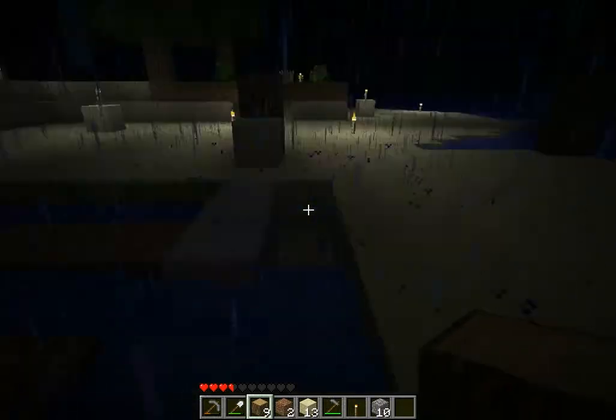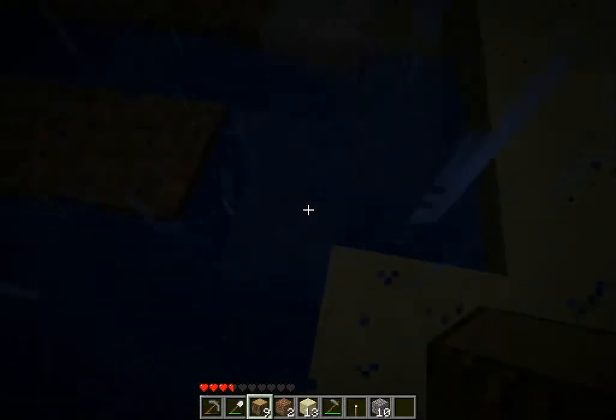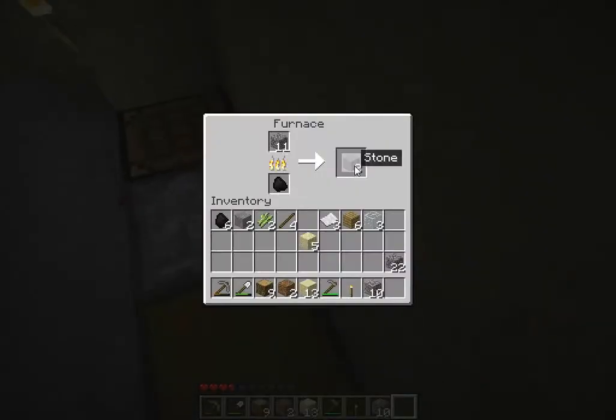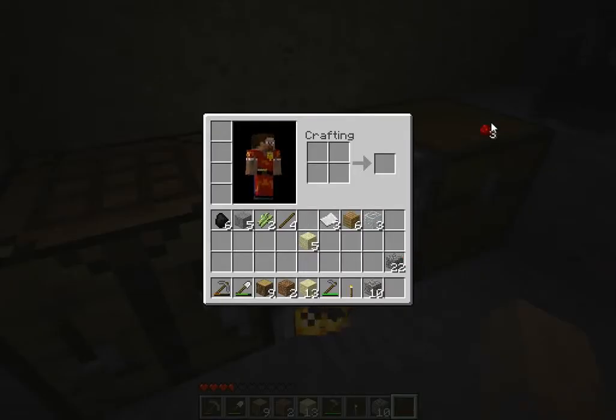It's a music disc — so obviously we should have a jukebox. Oh, we got a music disc? Yeah, I got it from the chest. We've got a note block. I need some more wood to make a door. You just threw out a piece of redstone, by the way. Can I please have that?